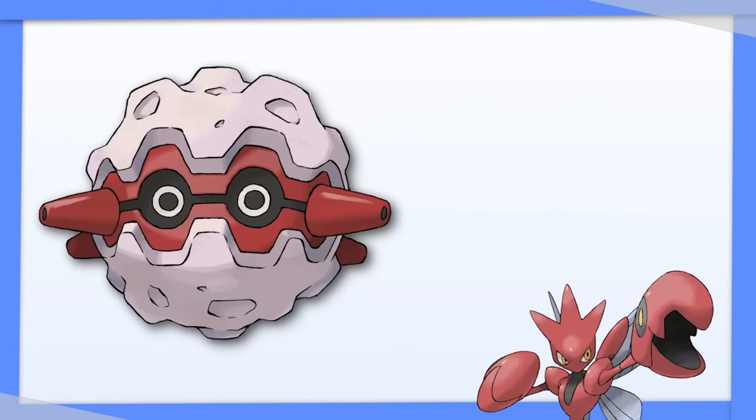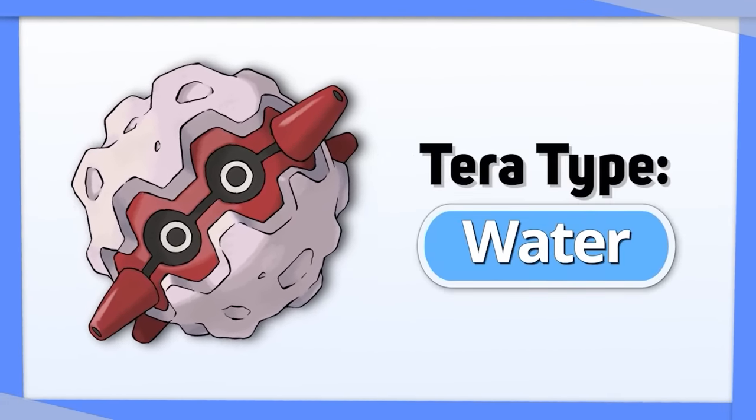Forretress has the same typing as Scizor, but is a purely defensive Pokemon. I recommend Tera Water.